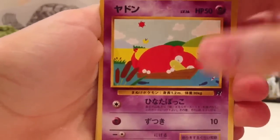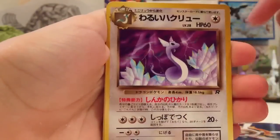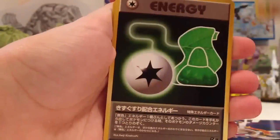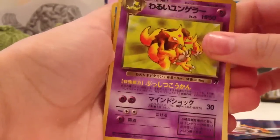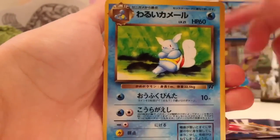I do have a Professor Rowan and then this, so those are my only two trainers, and then the rest of the cards: Slowpoke, Dragonair, Meowth, Magikarp, Diglett, some cool energy — my first special energy for old school — and then Kadabra and Wartortle.